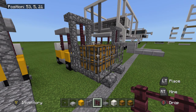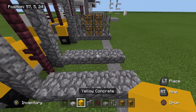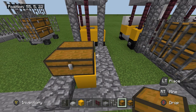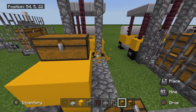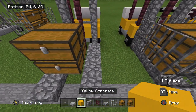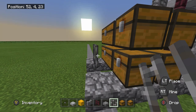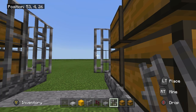All right. Now grab your iron bars. Before we do the iron bars, let's put two blocks here. And let's put our chest here — actually, first let's make our chest. Break these two blocks and do it for the trap chest. Now grab your iron bars and go out like this, double, and go out like this.